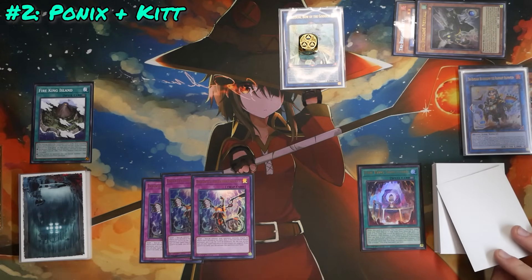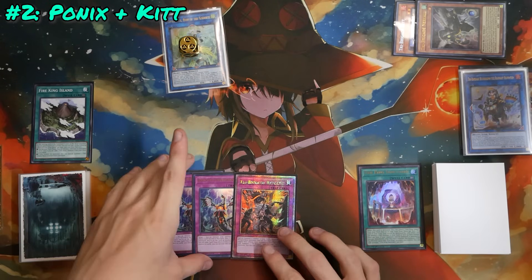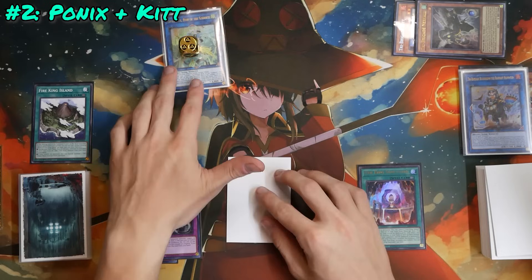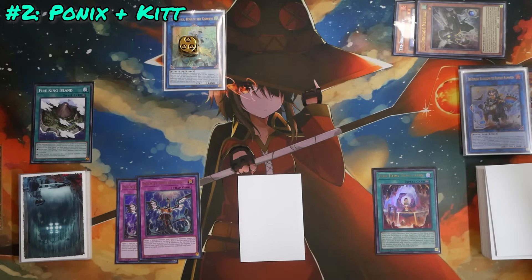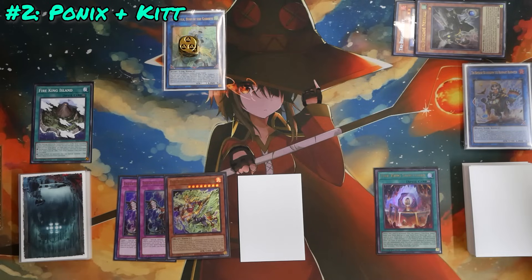Activate Farajit's effect to special summon Fractal from hand. Use Fractal, banishing Kit and Nerval from the graveyard, to special summon Tribrigade Bearbrumm the Rampant Rampager. Link all three — Farajit, Fractal, and Bearbrumm — into Appaloosa Bow of the Goddess with three negates. This triggers Bearbrumm to search Tribrigade Revolt, placing a card from hand to the bottom of the deck and setting Revolt. You might think the end board looks the same, but during the opponent's standby phase, instead of getting Ponix back, we add any Fire King card from deck to hand off of Fire King Avatar Barong — specifically Fire King High Avatar Kirin.